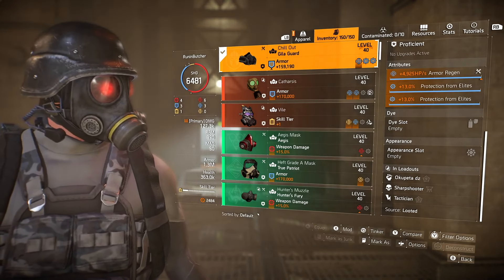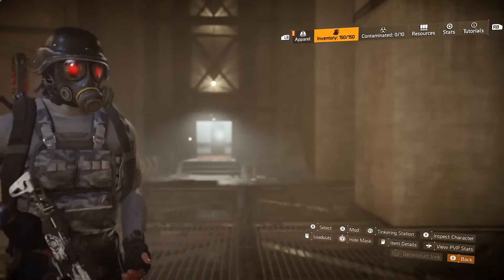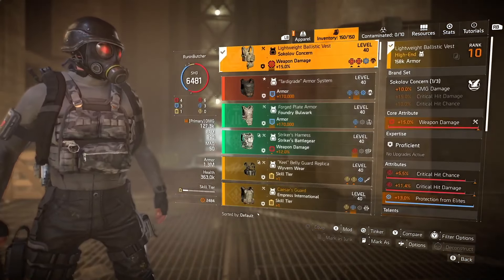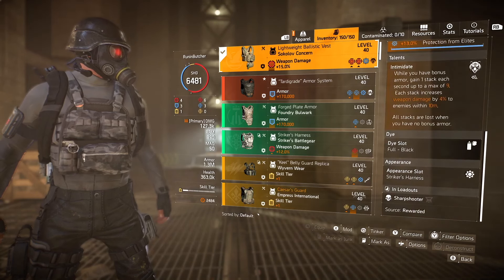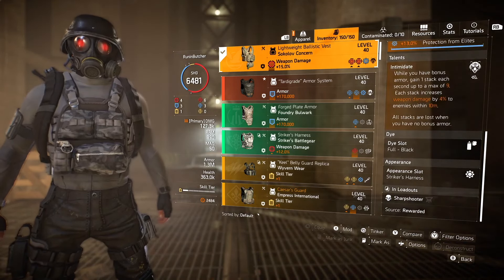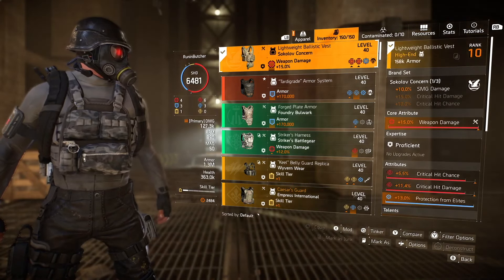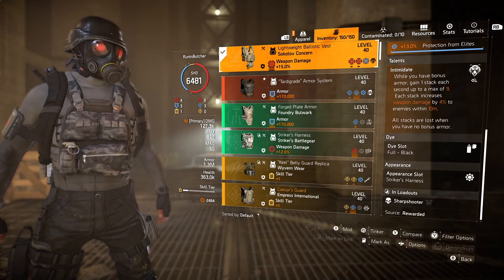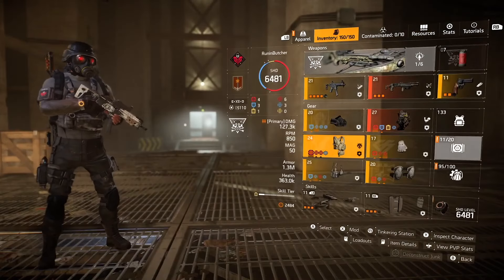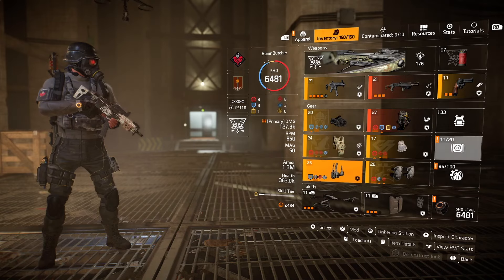For the mask, I'm using the Chillout named Gillagard mask, which gives me two mod slots. I should use crit damage as the attribute instead of armor regen, though armor regen is really nice paired with the Memento backpack. But if you want more DPS and to push toward 200% crit damage, definitely reroll armor regen for crit damage.